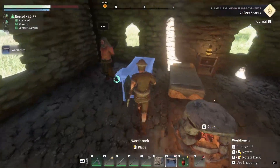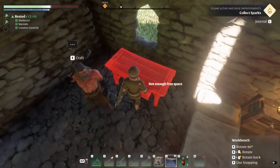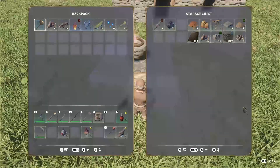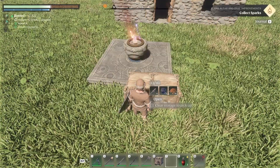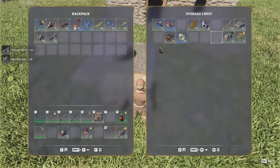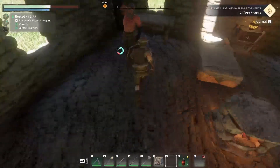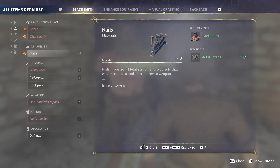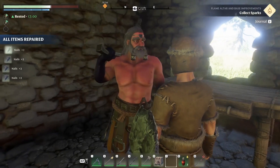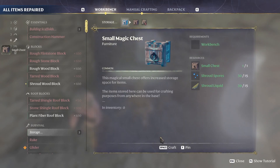I'm going to place the workbench here so I'm not running all over the place like a crazy person. Eventually some of these won't be needed. I also needed shroud liquid — but I have it on me. I needed six nails and I can make ten, which I don't remember being an option before. Let's craft the small chest.